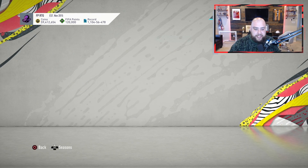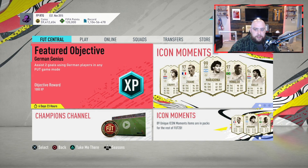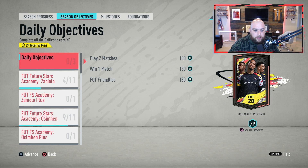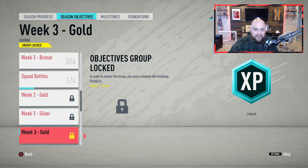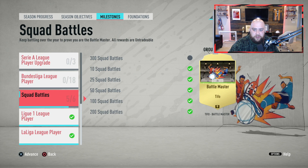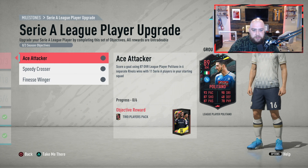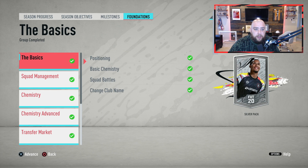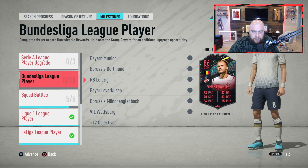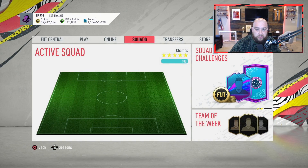I'm going to call it on the next couple of lightning rounds. I want to see what the players do look like. Actually, let's look at objectives as well. Nothing in milestones. He's gone up. You've got to play some more games — you've got to play rivals to get him upgraded to an 89. So he's an 87. Is that the same for all of them? Bundesliga upgrade — I've not done that one yet. We understand that, we've got to play some more stuff to get him done.